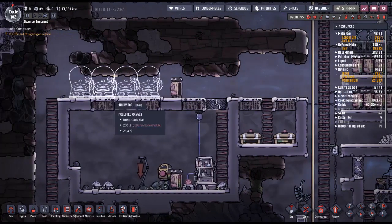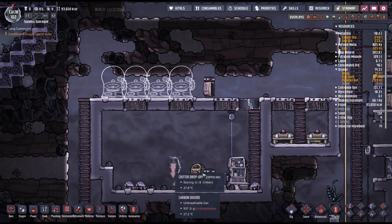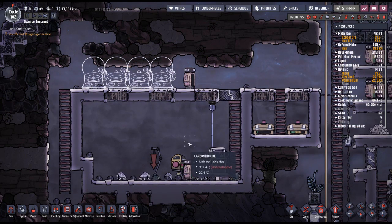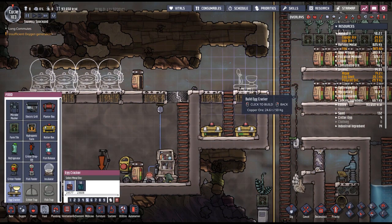Essentially what I'm going to do — they're going to take the eggs up here and put them in the incubator. And if at any point any of these guys should die, they'll come fetch them and wrangle them to put them in here. And then all the other extra eggs will go to the egg cracker.